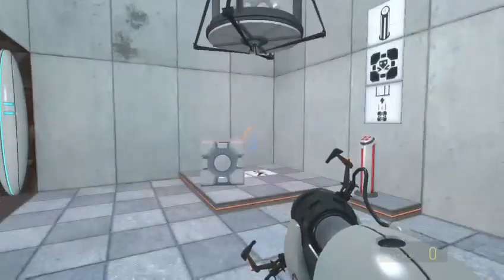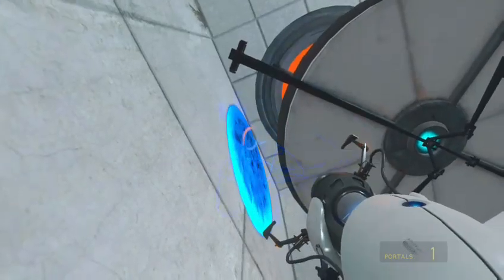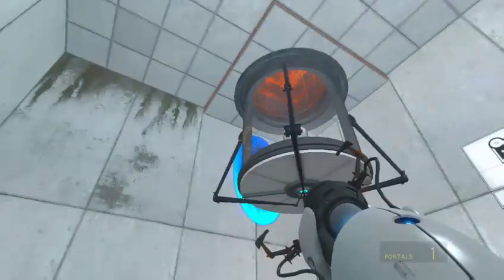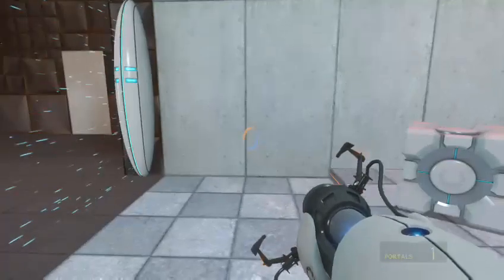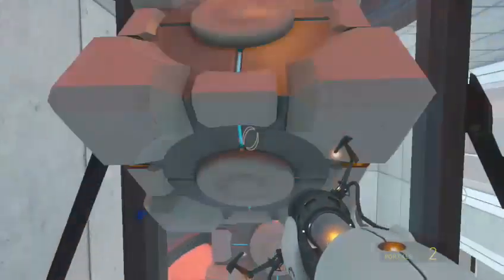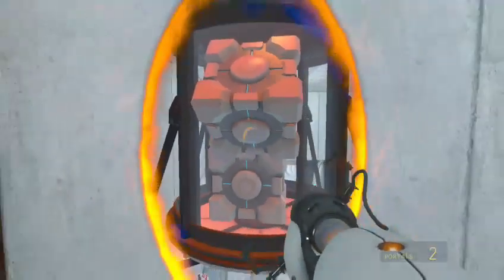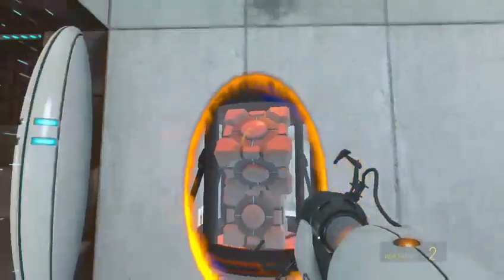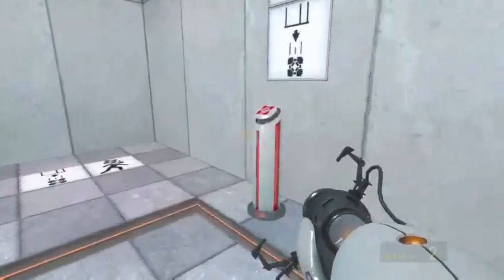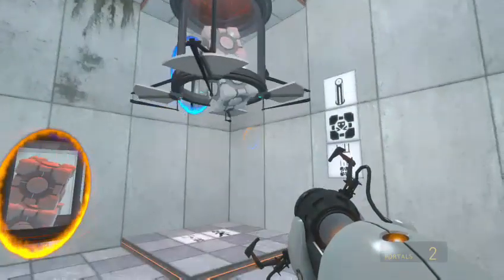To get more than one, what you have to do: first you put a portal right next to the dispenser and one on the floor. You want to walk through with the cube — just walk forwards then let go — then the cube should be inside. Then once you press the button, this will open and the cubes will come out.